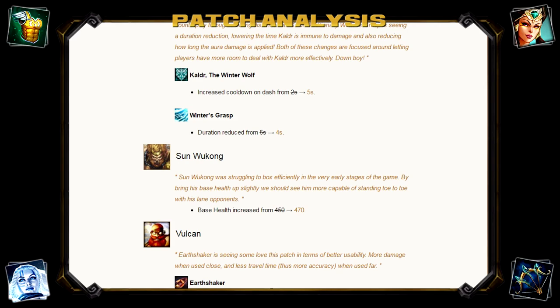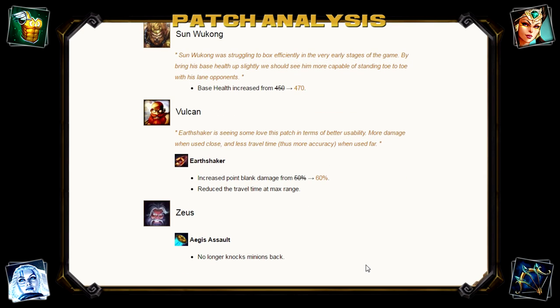Vulcan's Earthshaker ultimate has had the point-blank range damage increased from 50% to 60%, and the travel time at max range reduced. The problem with Vulcan's ultimate is it does a ton of damage, but at max range — where it does the most damage — it's almost impossible to hit because anyone paying attention can get out of the way, especially with the massive marker on the floor. Reducing the travel time gives enemies less time to react, which should help it connect more often. On assault this might frustrate people since it was already strong there, but Hirez should be balancing around Conquest.